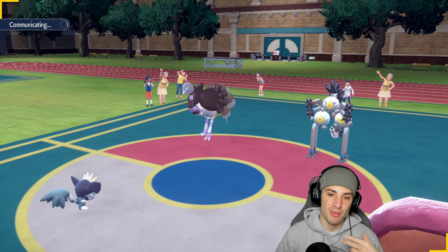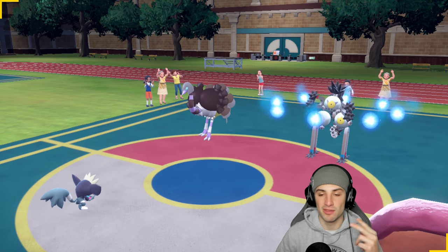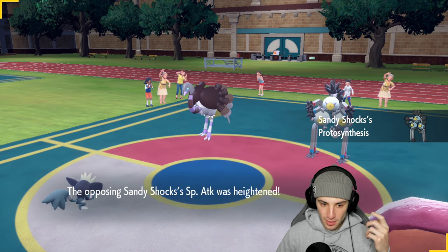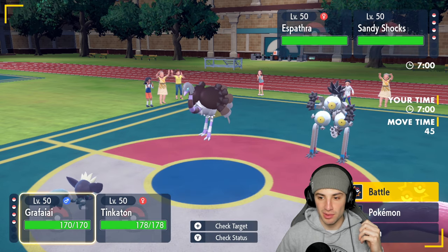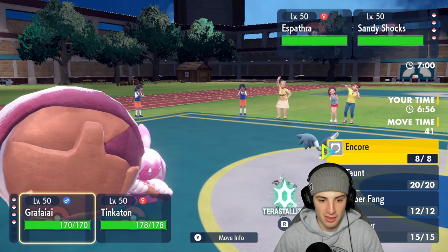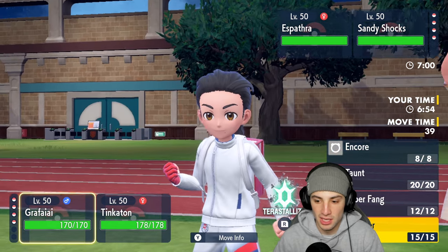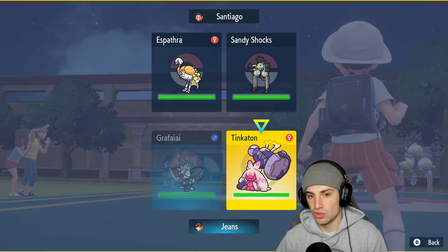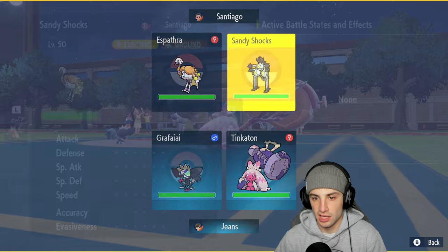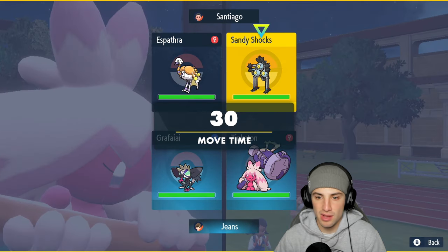They're kind of like Wolfey BGC videos — very informative and very entertaining to watch. Espatha and Sandy Shocks come out for the lead, which I don't mind. Espatha is straight psychic so I can Swagger it. I might want to Terastallize Tinkaton into dragon typing here.